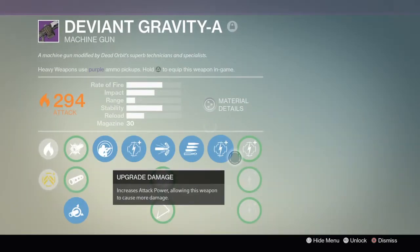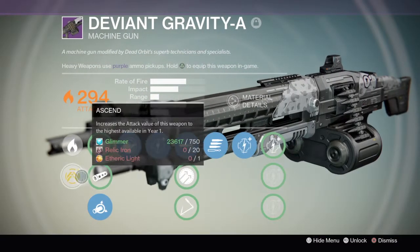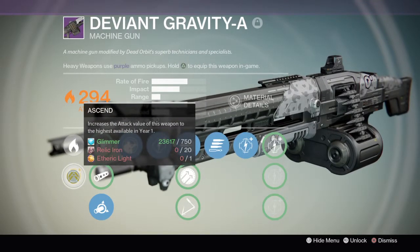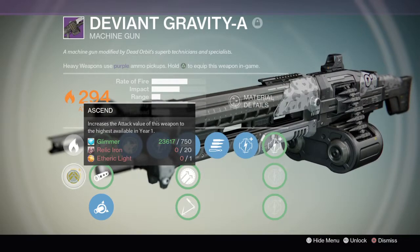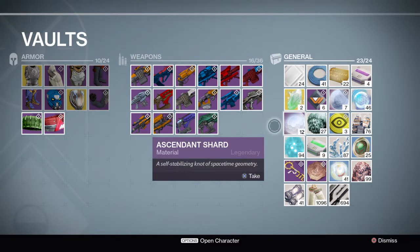I do still need ascendant energy. Because I'm not good enough yet to get etheric light, so that I can increase the attack of the weapon to the highest at this point.